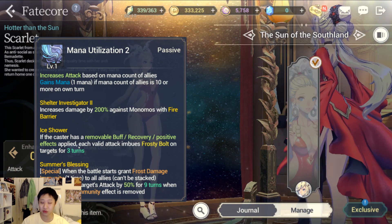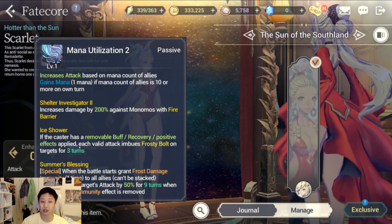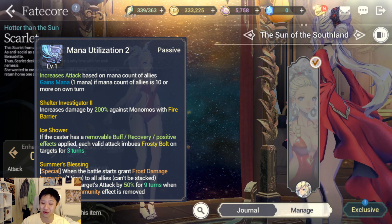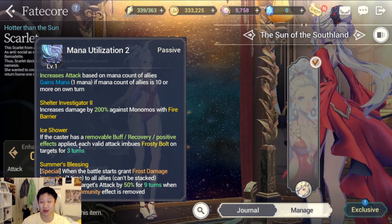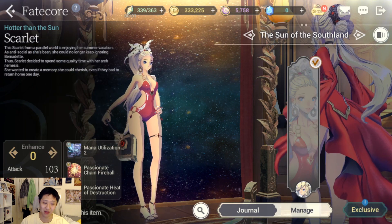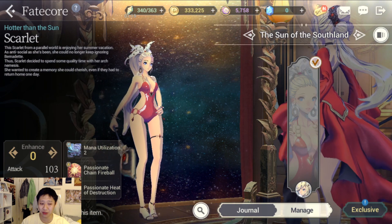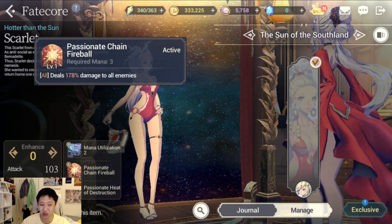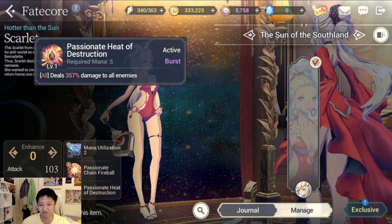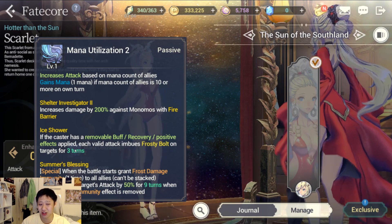The 50% attack buff is really strong, but it means you have to have had that frost immunity shield broken first. Sometimes it won't be broken, or there might not be a Bathory on the other team, so you could end up with a unit you can only auto attack — because you don't want to trigger Wrath with her AoE, and her burst is hard to charge. Basically you're just using her for a situational passive.